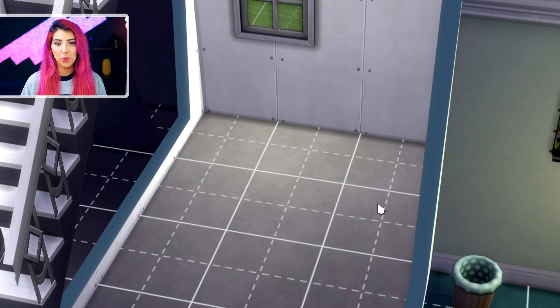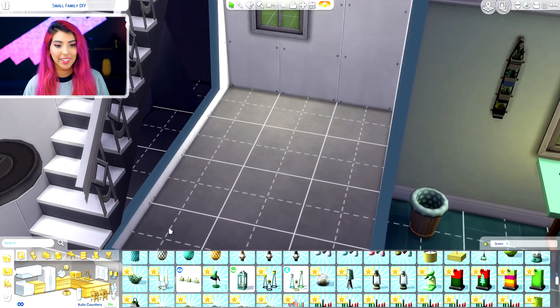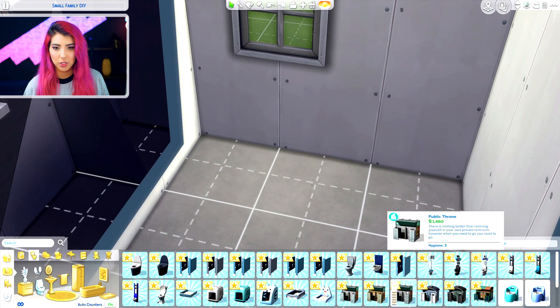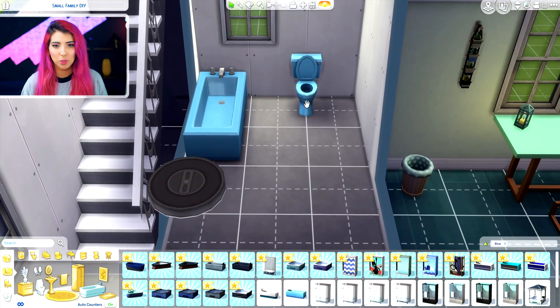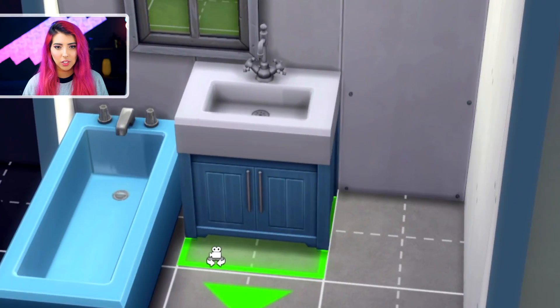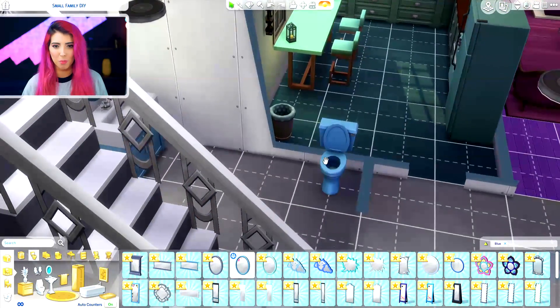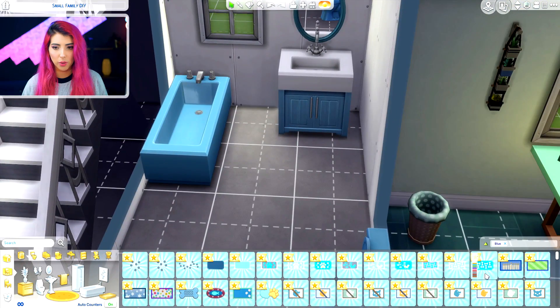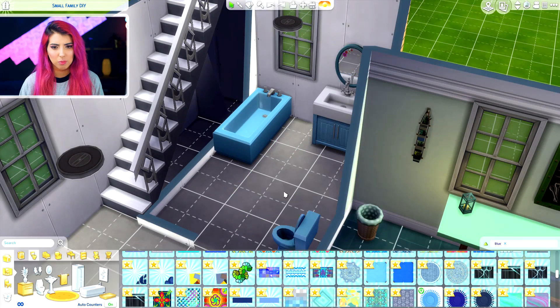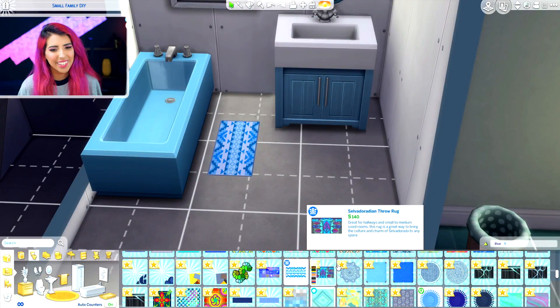Now we're gonna move on to the downstairs bathroom. Please give me a blue or maybe a white — that would be ideal. I can make a really nice bathroom from that. Blue! I'm happy with that — I feel like this is gonna be so easy. Time for a toilet. I love it, it's so bright — I'd love it if my toilet was bright blue. Let's have a matching bath. Isn't that cute? We need to get ourselves a sink. This is kind of close, I guess. Let's have a look for a blue mirror — this is looking so adorable. I'm suddenly into a blue bathroom. Let's go ahead and choose a rug — it's gotta be pretty small. I want a small rug so you can get out the bath and step on it. It'll be fine.